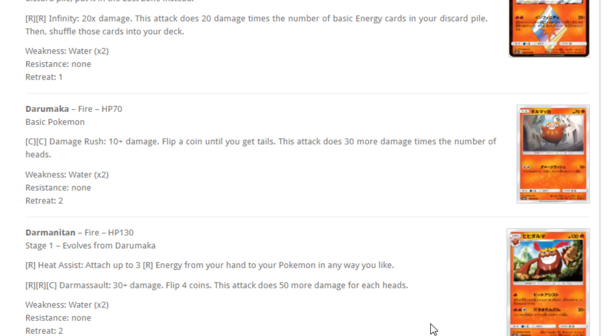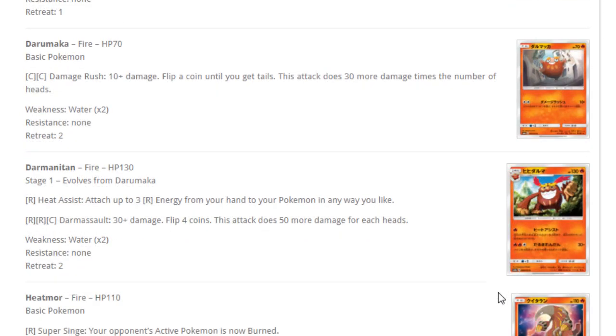Next up, Darumaka — for two colorless, Damage Rush: 10 plus damage, flip a coin until you get tails, does 30 more damage times the number of heads. And then Darmanitan — for one fire energy, Heat Assist: attach up to three fire energies from your hand to a Pokemon any way you like. For two fire and a colorless, Darmanitan Salvo does 30 damage, flip four coins, and does 50 more damage for each heads. If the second attack were fire-colorless-colorless so you could use DCE, it might be viable as a non-GX attacker, but as it is, it doesn't seem too good.